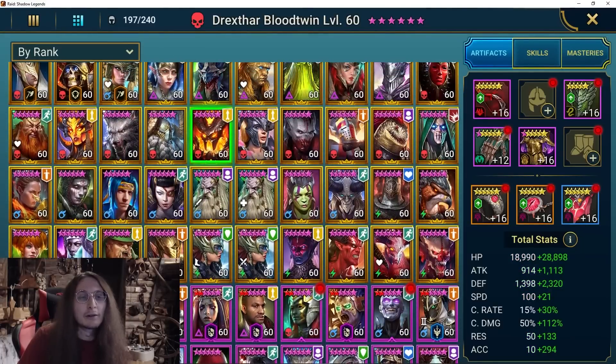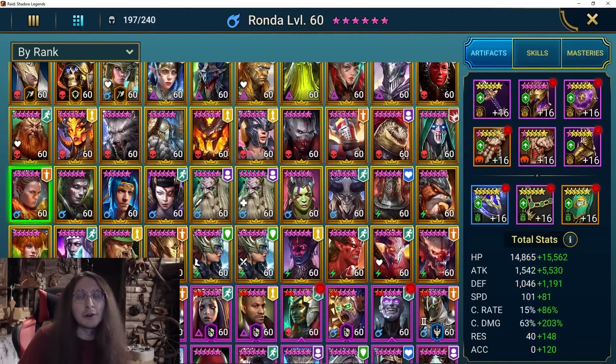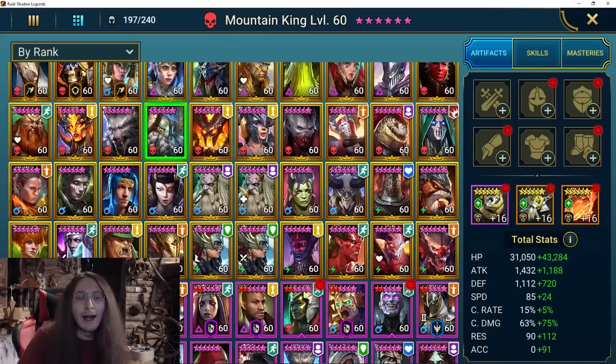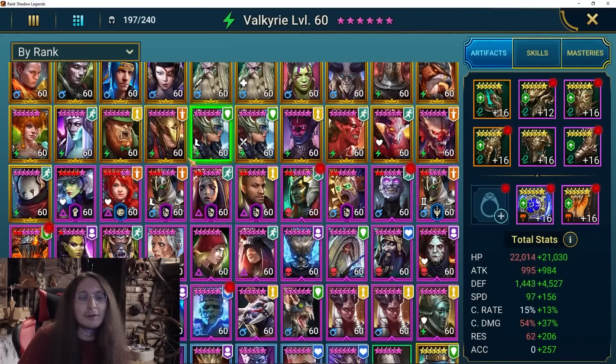I will maybe try that with a slow Stone Skin Lydia. I also had Ronda built — it's not in my best gear but it is in one of my secondary Lethal sets. I will probably pair her with Lydia or with another nuker.